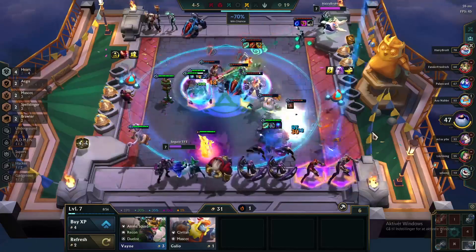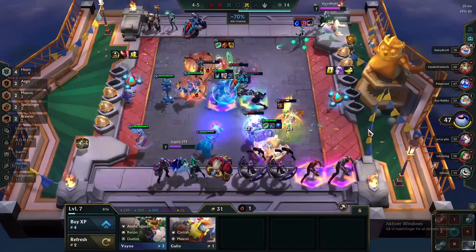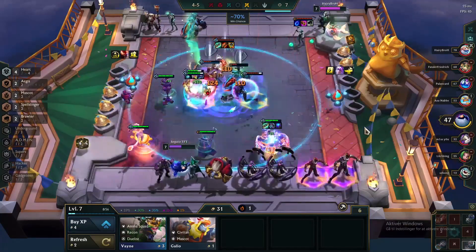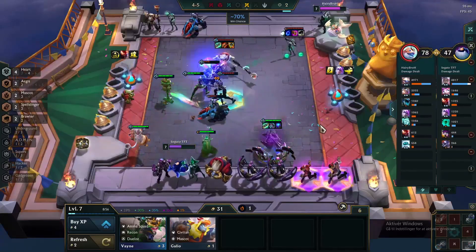After you have rolled for 2-stars at round 3-2, you can build up your gold again and at stage 4-1 go level 7 and slow roll for 3-star Lee, Sona, and if possible buy a 3-star Ali as well. If you get Sona and Lee to 3-star, you can go level 8 or 9 and start adding in 5-cost units.